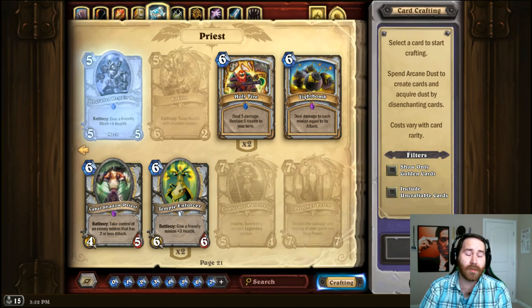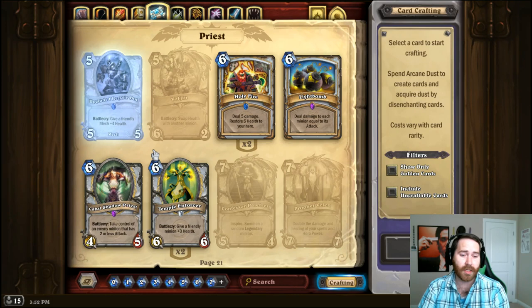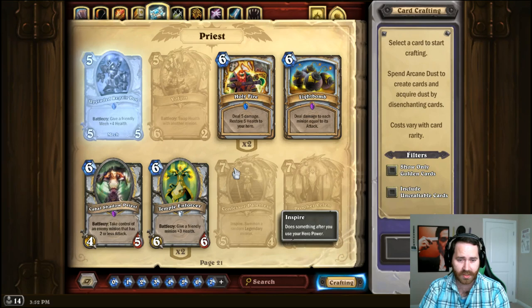Light Bombs are pretty good, especially with Priest minions who have a lot less attack than health. If you want Cabal Shadow Priest but don't have it, Shadow Madness is your answer — that's it. For Confessor, maybe a Temple Enforcer as a replacement: for one less mana you get better stats and it grows the synergy of your board, but giving a minion +3 health is a far cry from inspiring a random legendary minion summon. Temple Enforcer's value is guaranteed though.